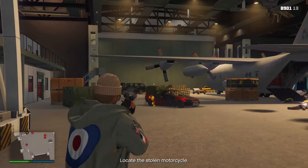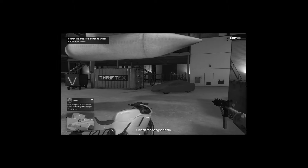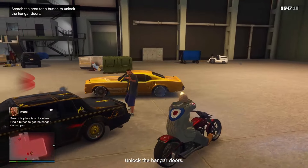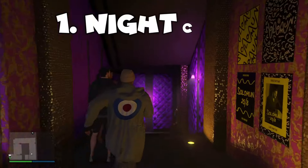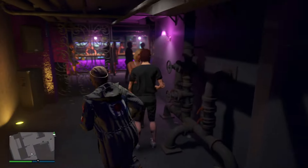The contracts range in difficulty and profit, but they're really fun to do in my opinion — I love them. You can earn anywhere from 30,000 to 80,000 per contract. Next, we got the payphone hits — they got heavily nerfed a while back, bringing them down to the price we have now. But in all seriousness, the agency is a really good business to own, so I want you to buy it.